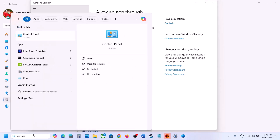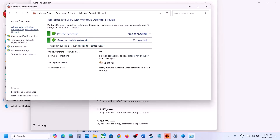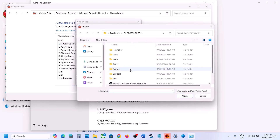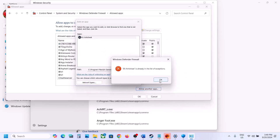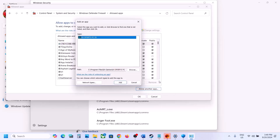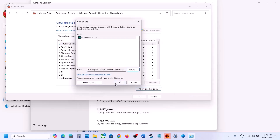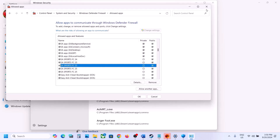Now open Control Panel, go to System and Security, then Windows Defender Firewall. Click 'Allow an app or feature through Windows Defender Firewall,' click 'Change settings,' then 'Allow another app.' Click Browse, go to the game installation folder, and select all the exe files — click Open, then Add. Repeat this to add FC25 and any remaining exe files. Once all game exe files are added, launch the game and check.